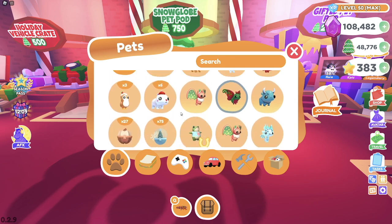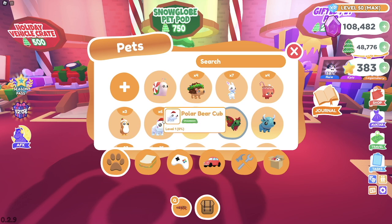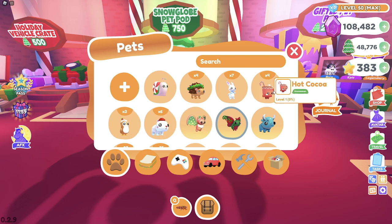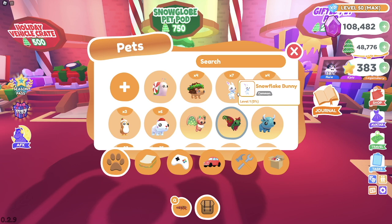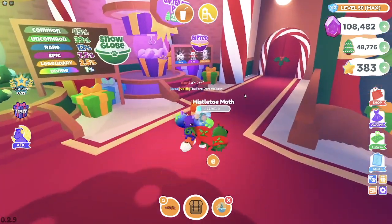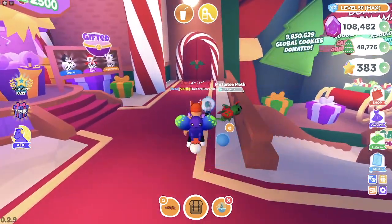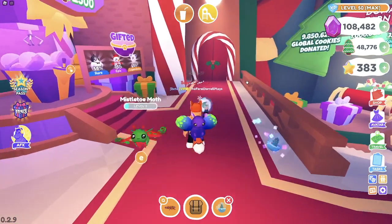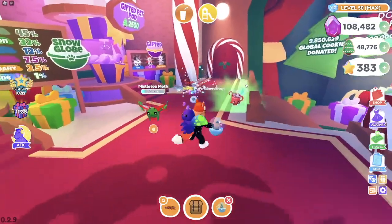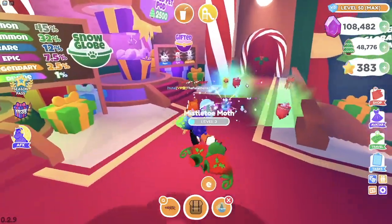We've opened a fourth of our Snow Glow Pet Pods. Here's where we're sitting: six Polar Bear Cubs, which are Uncommon; three Sugar Plum Penguins, which are Epic; four Hot Cocos, which are Uncommon; seven Snowflake Bunnies, which are Commons; four Holiday Hedgehogs, Common; and one Peppermint Snail so far. We've got 75 Pet Pods left and we've opened 25. Let's keep going — hopefully our luck gets better and we get at least two Legendaries and the Tinsel Dragon as well.